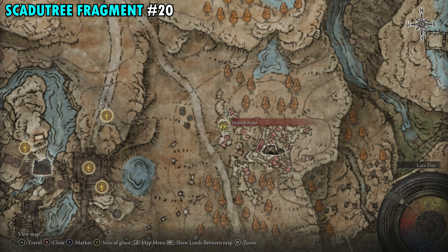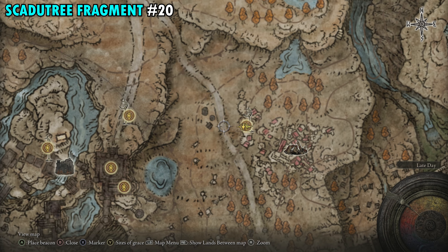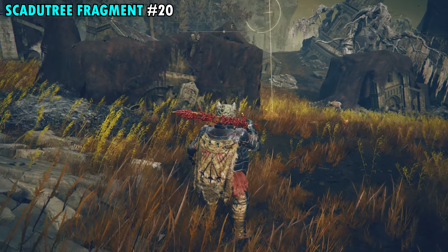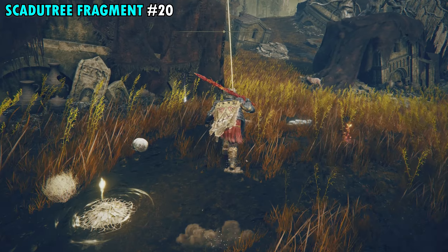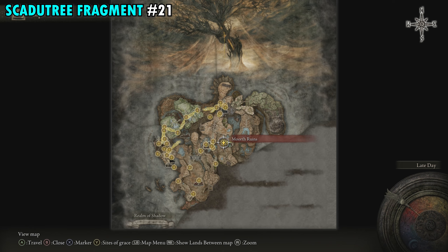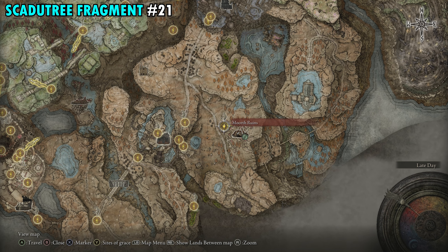Fragment 20 is found over by the North Ruins Site of Grace. When you get there, right next to the Site of Grace is a cross, and next to that cross is another item — your next fragment.